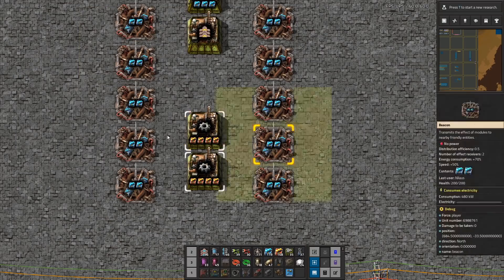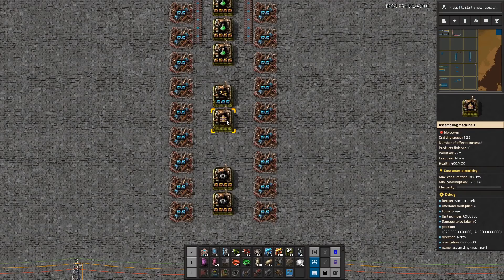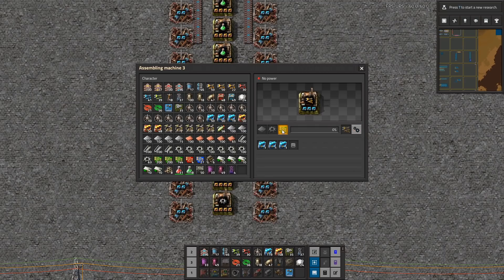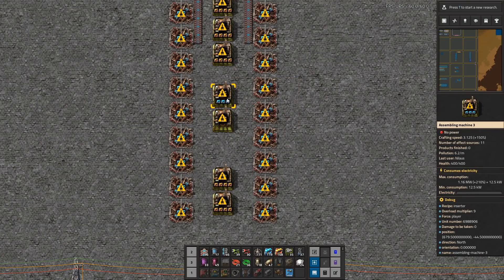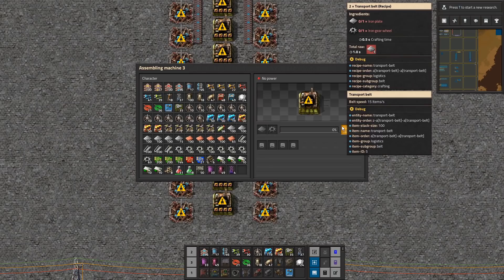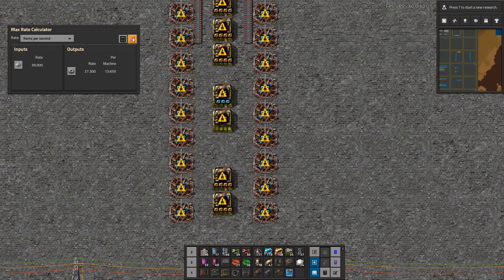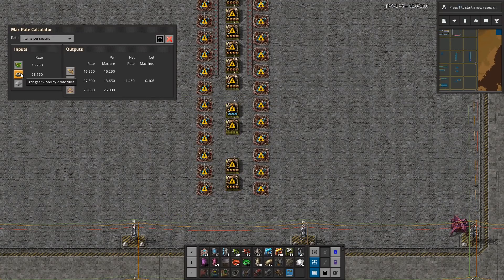I needed 16 here going in and 16 produced here, so it's one in, one out. This one is going to take 16 per second. This one will be one in, two out, so it's going to be half — that's eight. So it's 16 plus 8: 24 plus a tiny bit. And this one was producing 27, so it's all good. I need inputs of 28.75.